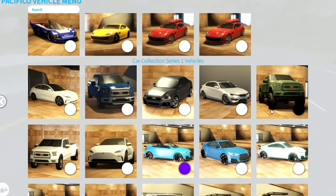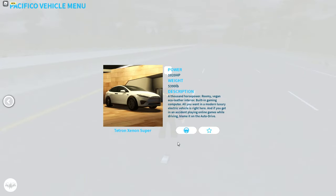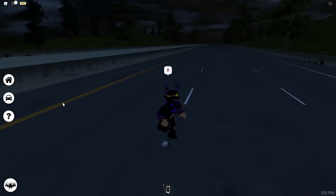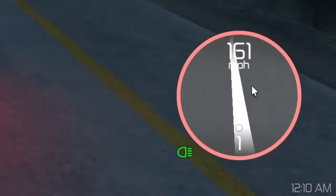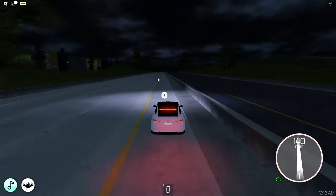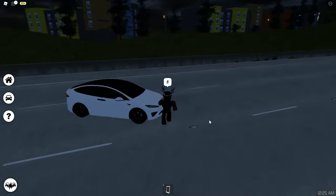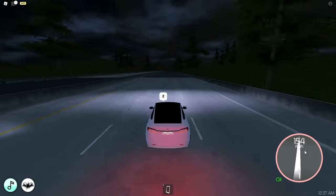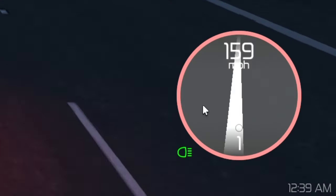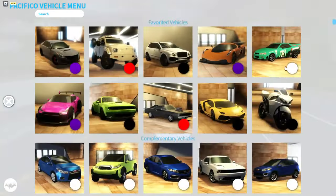Car Collection Series 1 has new vehicles - some new Teslas. The Tetron Xenon Super - wait, did it say 1000 horsepower? Do Teslas have that much? 162 miles per hour. Let's test the custom Tesla - hopefully it's faster. The acceleration looks better but the top speed is the same - 162 miles per hour.